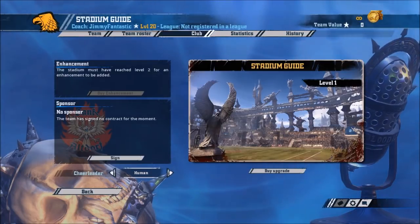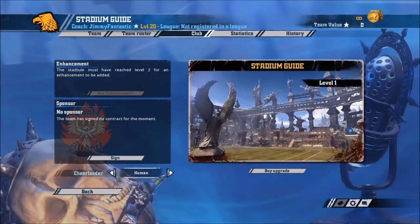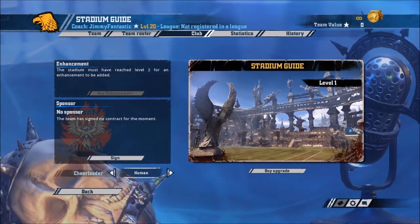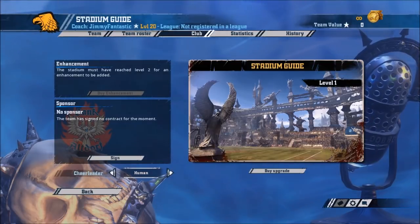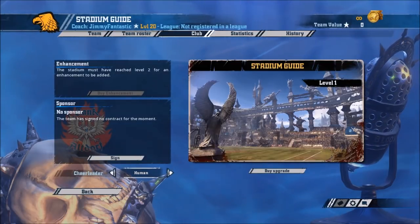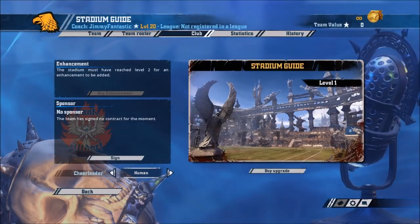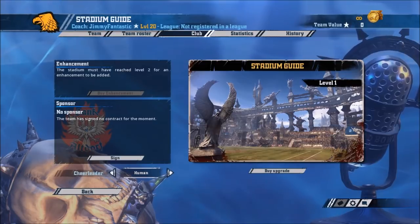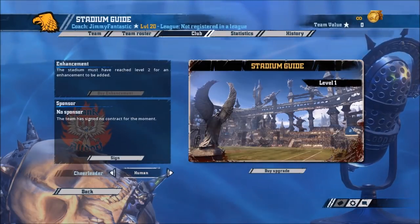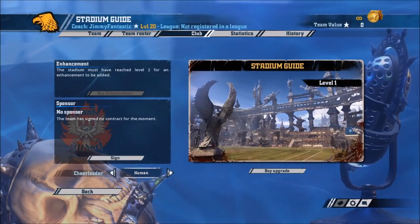I'm using a custom team to demonstrate this. The first thing I'd say is keep your bank. The bank rule means that any money over 150k adds to your team value, so keep that at 150k or less. In matchmaking, champs ladder, open ladder — keep it at 150k max.